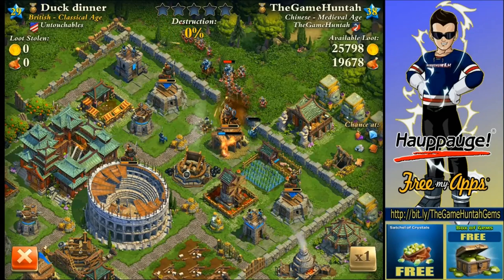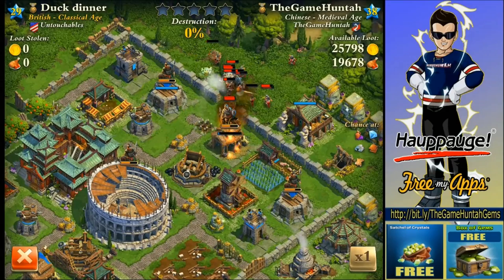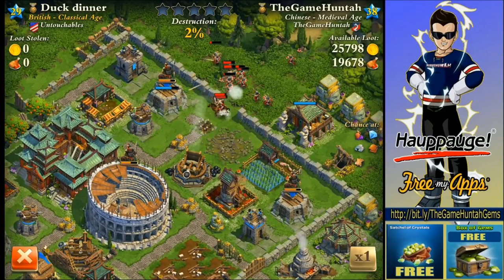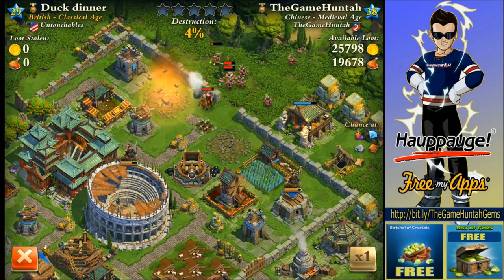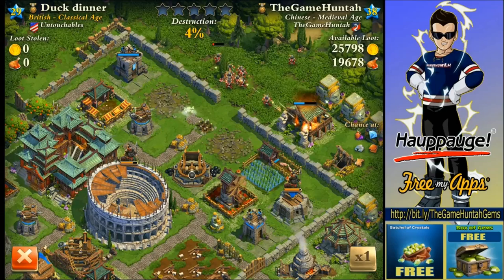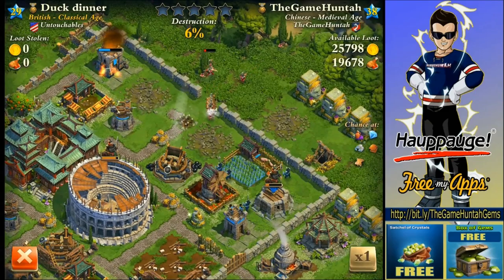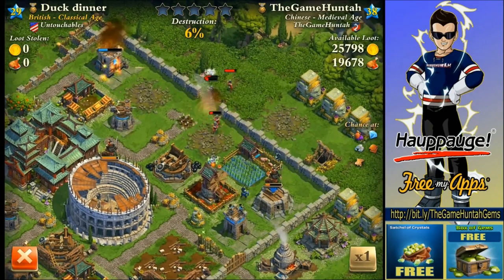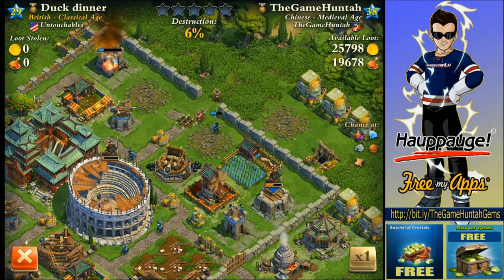Even if there are a lot of archers in there, those archers are a problem. The good thing is that I had a catapult attacking those guys big time. Not too bad. Let's see what was the destruction level and how much loot they were able to get. Those archers are just going to go down in one or two more of these catapults. And the coliseum is bringing me more and more reinforcement.